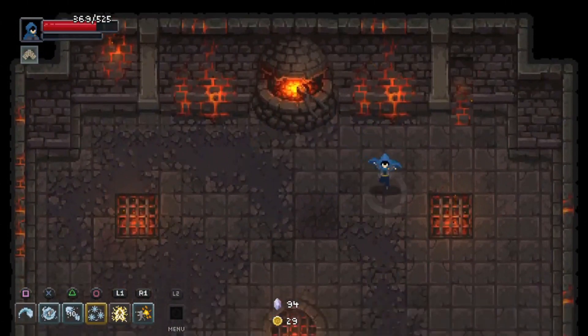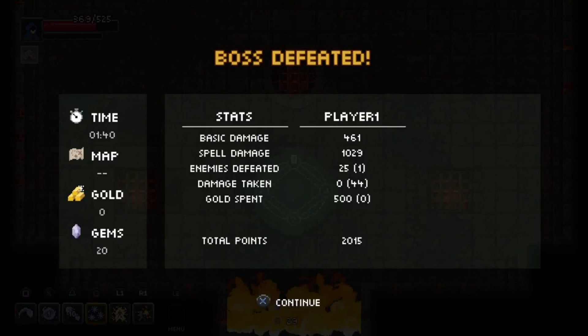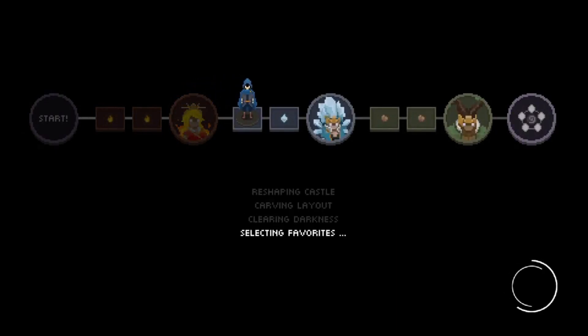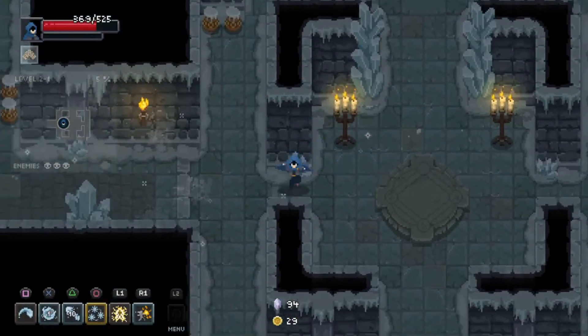That's gonna help us because we got ice people to fight on the next floor. Going going — clearing darkness, materializing rooms, wizarding wizards. All right, second floor! What we want to do is at least try to beat the second boss.